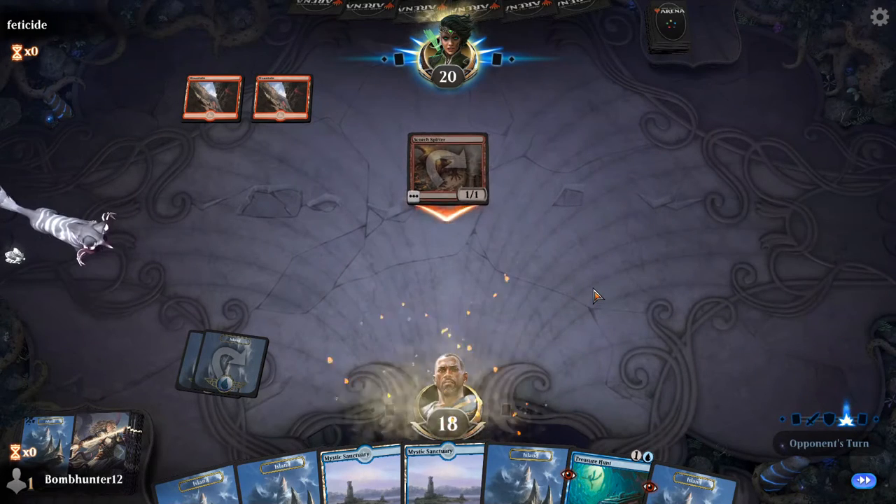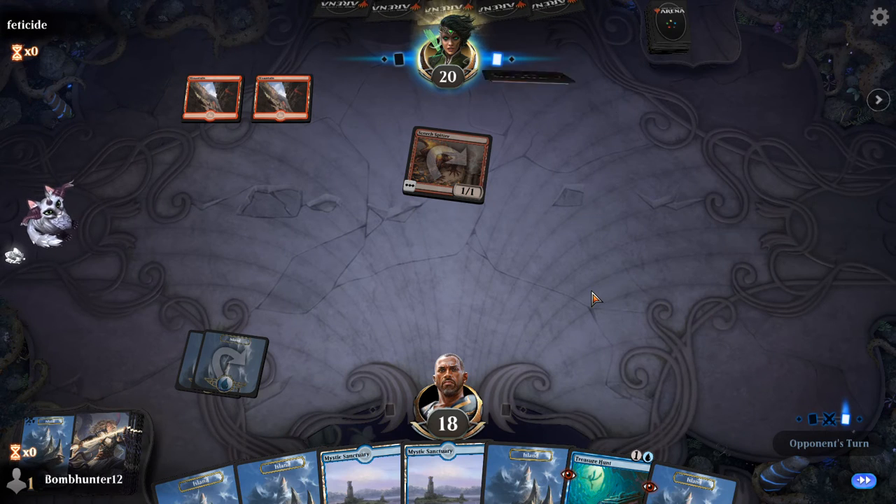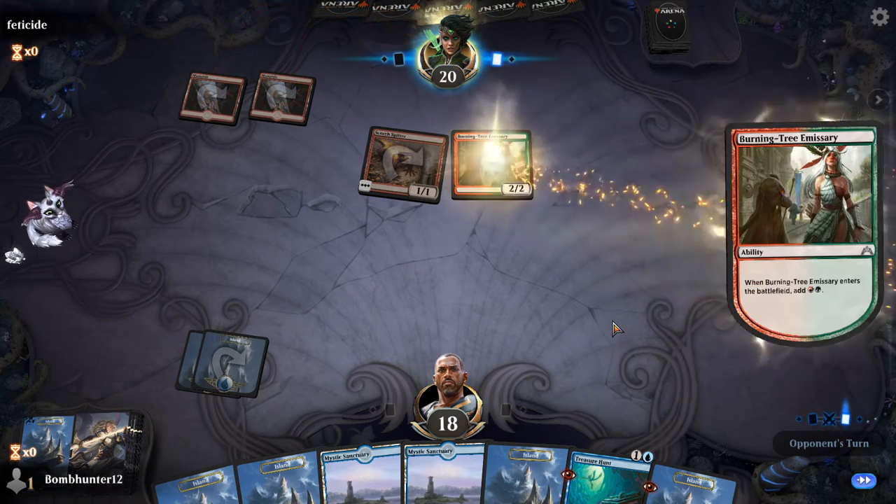Mono Red versus Mono Blue Treasure Hunt — this is probably the simplest matchup ever. They just need to deal as much damage as quickly as possible, versus the deck that's just 'I'm going to cast four spells and win!' Maybe five if I have to.